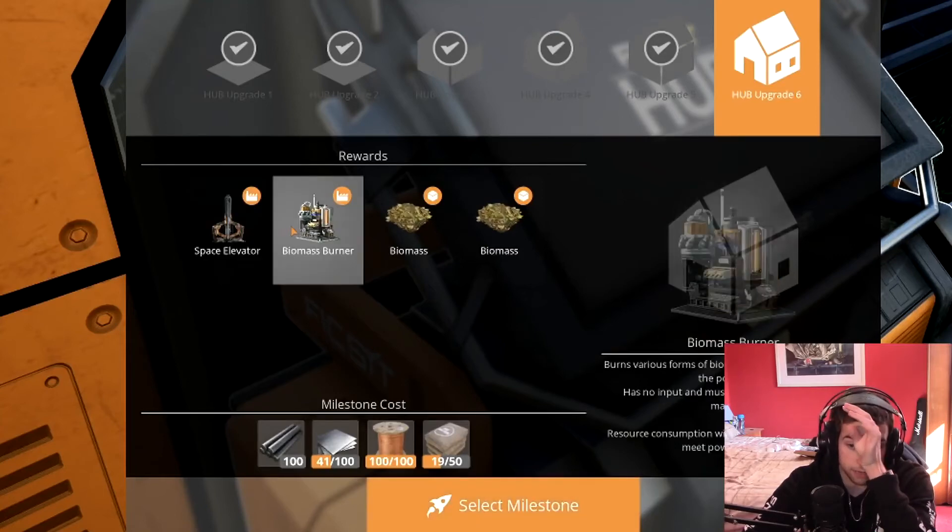How much concrete did I need? I'm going to go for 150 - that way, just in case I need anything for the next upgrade, it's already done. I am a genius. I'm the genius who can't figure out any of the buttons, so I had to use a controller guide to figure this out.